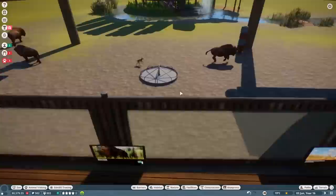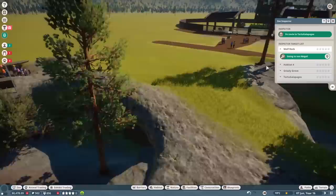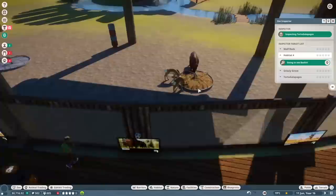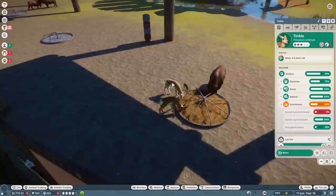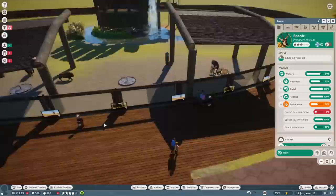The inspector has arrived at the zoo. Abigail's toy enrichment is kind of low. The inspector is heading to Habitat 4 to see Bashiri. Enrichment is going to be a little tough for now, but that's why we're doing the research. I make a small adjustment to a misplaced item. People are up here able to see as well, and hopefully crowds are still coming through.